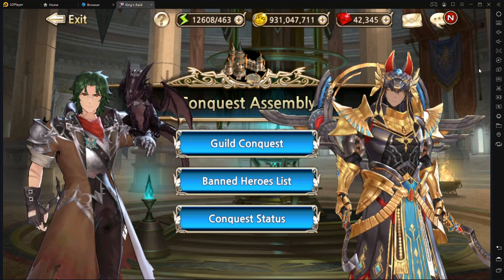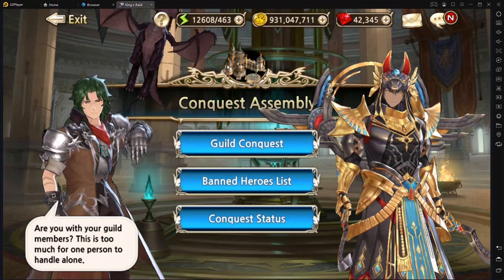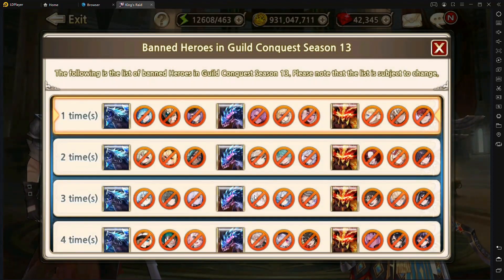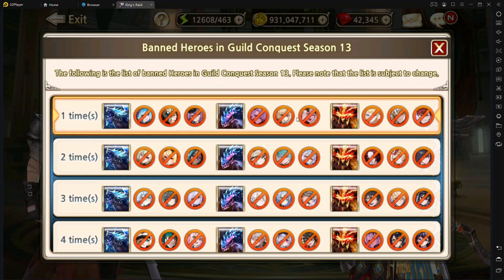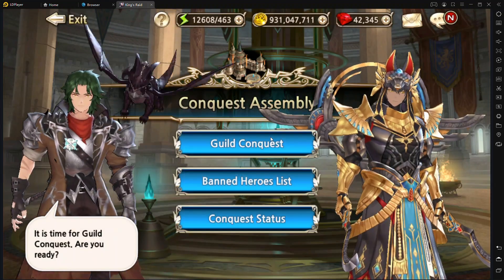Moving on, we have the conquest assembly, and here's where we do guild conquest. The first tab hops you into the boss menu where you can start to fight the boss. It's also important to note the banned heroes list tab below. As you progress from early to mid game, keep note of the various heroes banned from week to week — here are the heroes banned this week, and below that are the weeks projected out in the future.